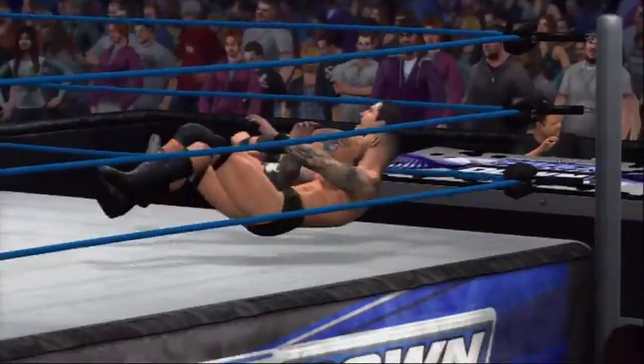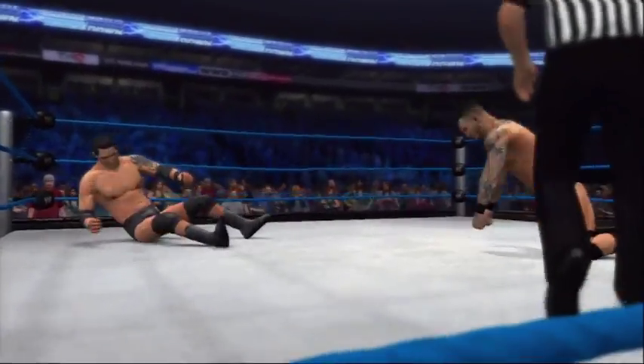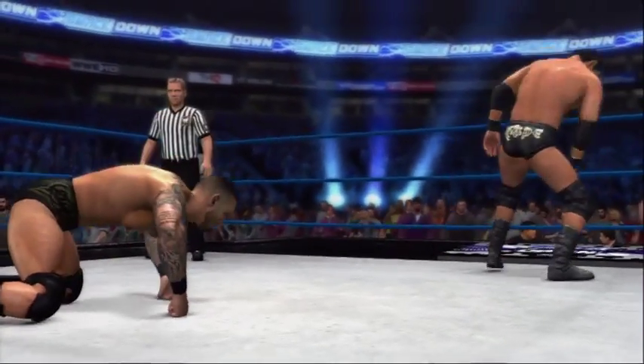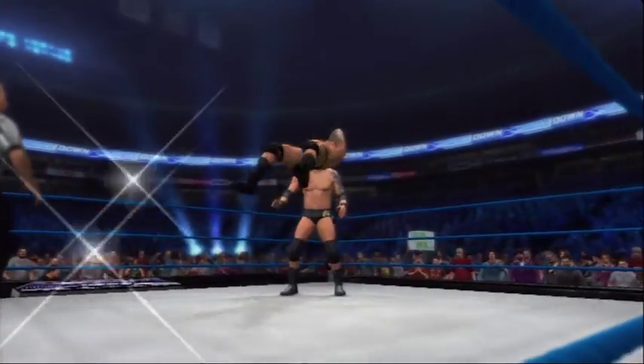Setting up your dramatic finishing move has never been easier with the all-new Wake Up Taunt. In WWE 12, you can now summon your stunned opponent up from the mat so they stumble right into your clutches.